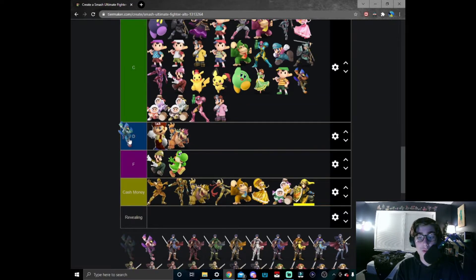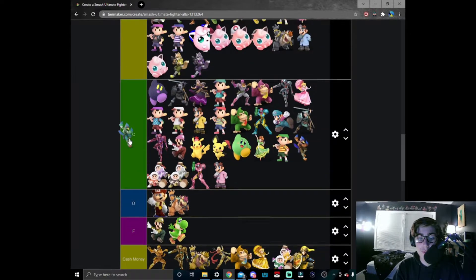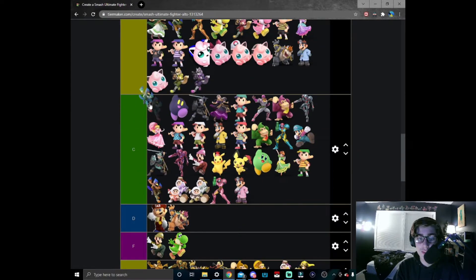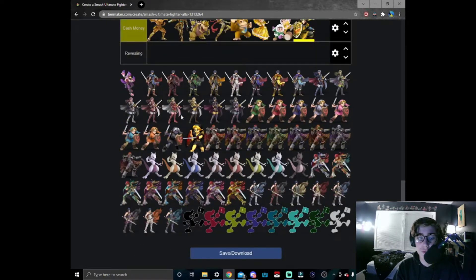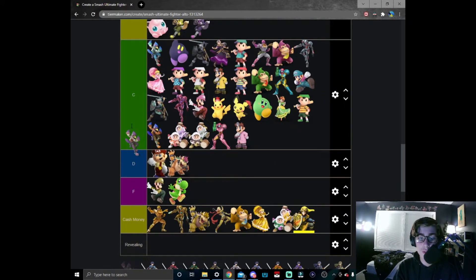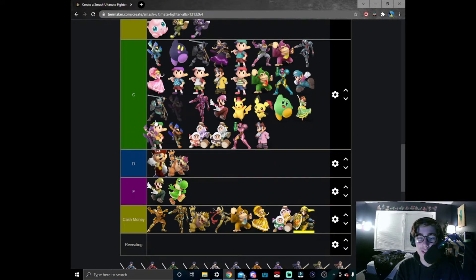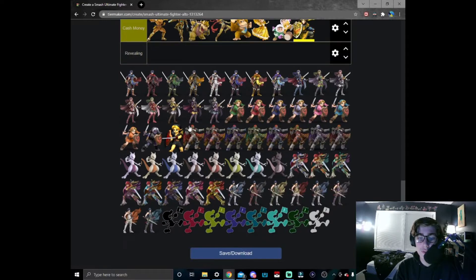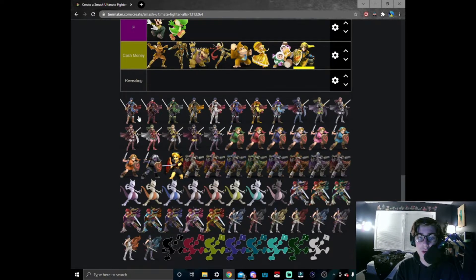Blue Falco — well, they're all blue to some extent, but this one's a lighter blue. It's done slightly better; I'll give it that. It's at the height of C tier. And then finally pink Falco — I don't even like this one. I'd rather pick orange Falco over it, so you just go here in C tier.